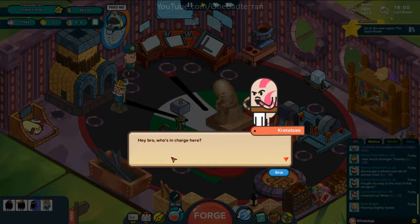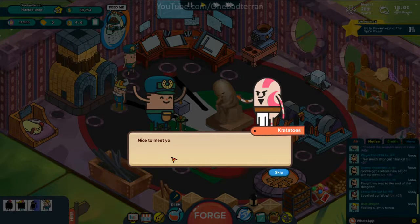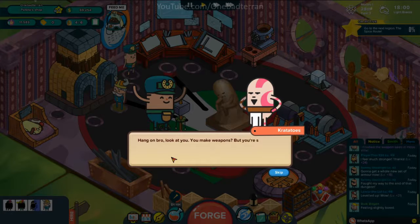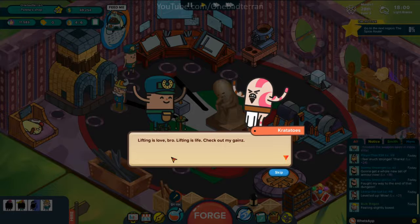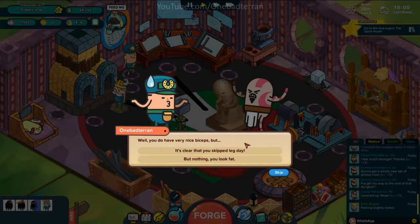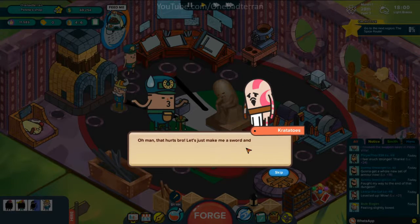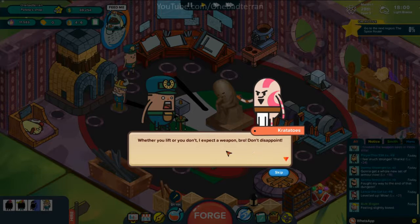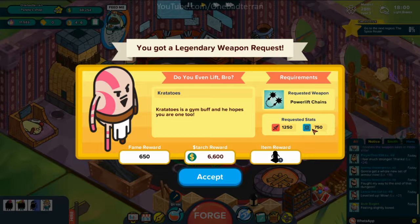Hey bro, who's in charge here? Me — I'm Ataren. I've never played God of War by the way. Nice to meet you little spud — I need some help, kill me bro. I make weapons — really good ones. 'Look at you, you make weapons but you're so small — do you even lift bro? Lifting is love bro, lifting is life.' Well you don't have very nice biceps but it's clear that you skipped leg day. 'Let's make me a sword — here's the blueprint: Power Lift Chain.' You're really into this lifting thing. Whether you lift or you don't, I expect a weapon bro — don't disappoint. That's a tougher one but I think we can pull it off.